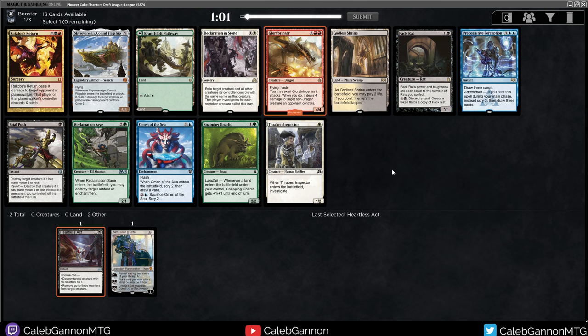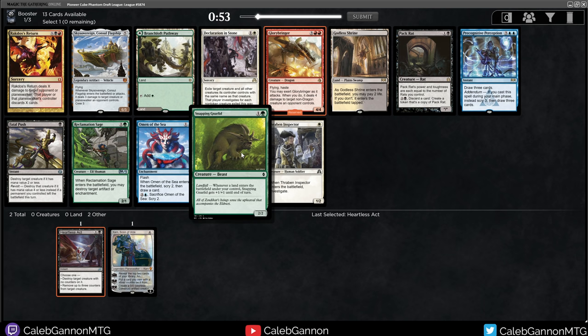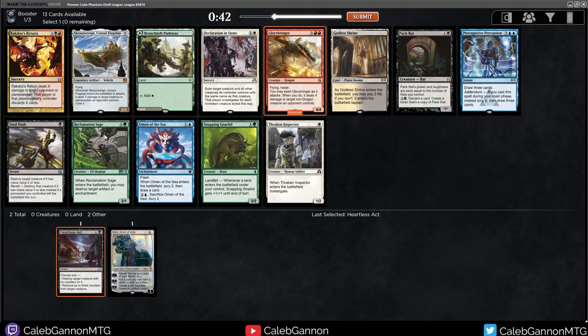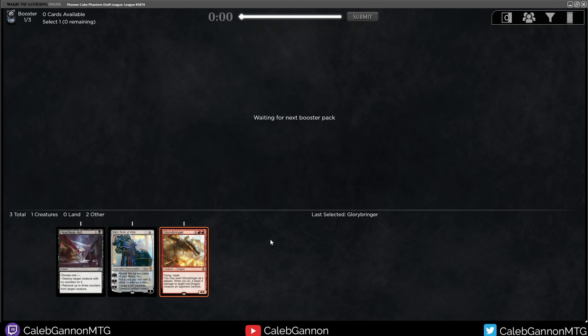Glorybringer — love me some Glorybringer. There's also Fatal Push if I want to stay open, and Packrat. I'm liking the look of this. I love Snapping Gnarlid — just the artwork. It looks like if your cat was actually strong when they're scared and running away from you, but this guy's doing the opposite and running towards you. How do I get away from Glorybringer? This card is absurd. I think the answer is I don't — I just take it and that's the easy answer.